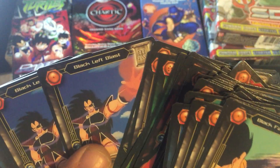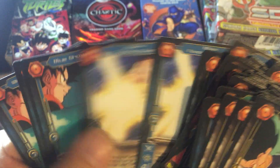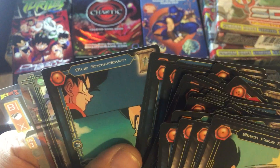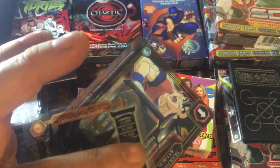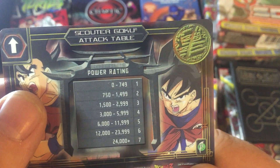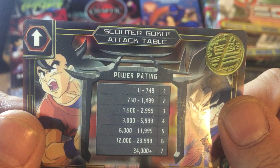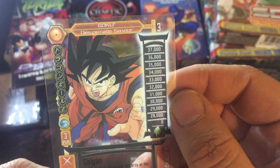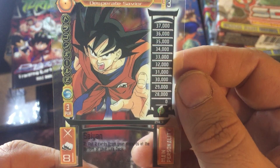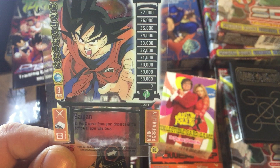Black encouragement, black left blast, blue forceful burst, blue showdown. Oh, this is cool — these are like see-through. It's pretty cool. Scouter Goku attack table — oh, this is Scouter Goku desperate survivor. Pretty cool that you can see through it.